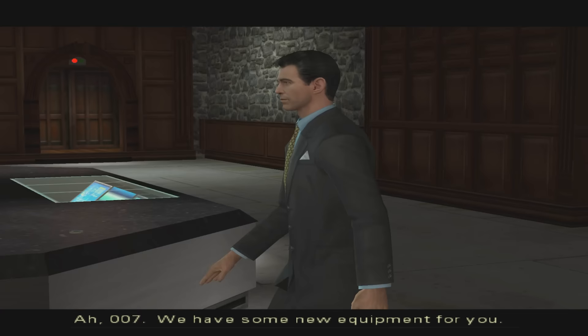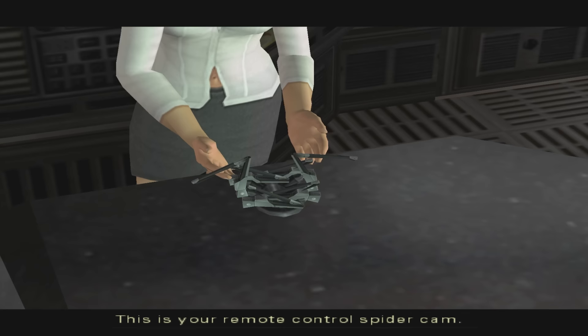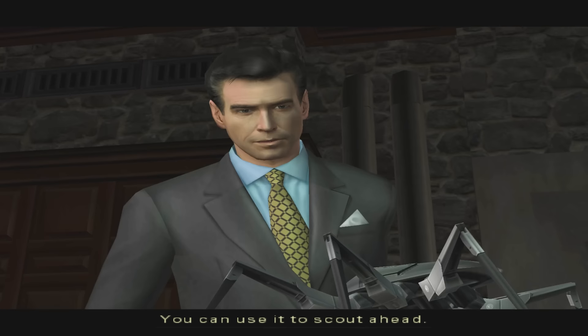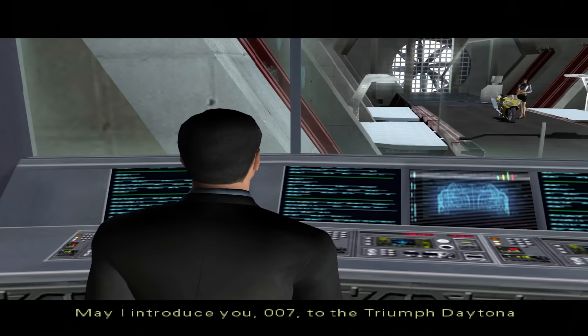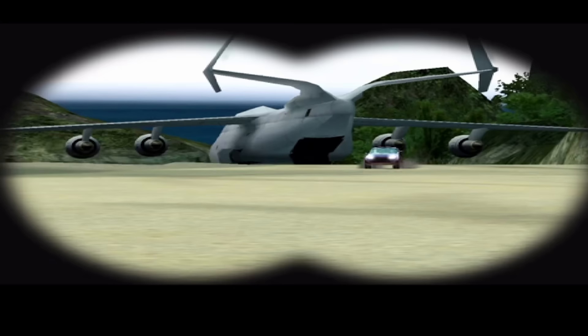Q introduces new equipment, including a new assistant Miss Nagai, and there are jokes about the MI6 dress code. We get introduced to the Triumph Daytona 600 motorcycle. Another woman with an undone bottom button - apparently that's the uniform.